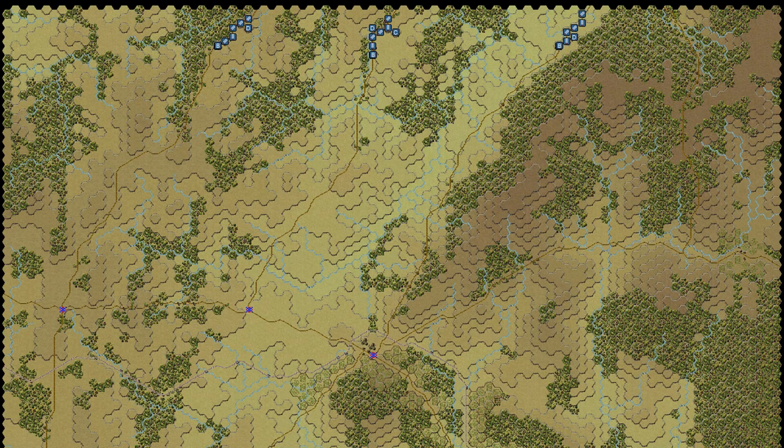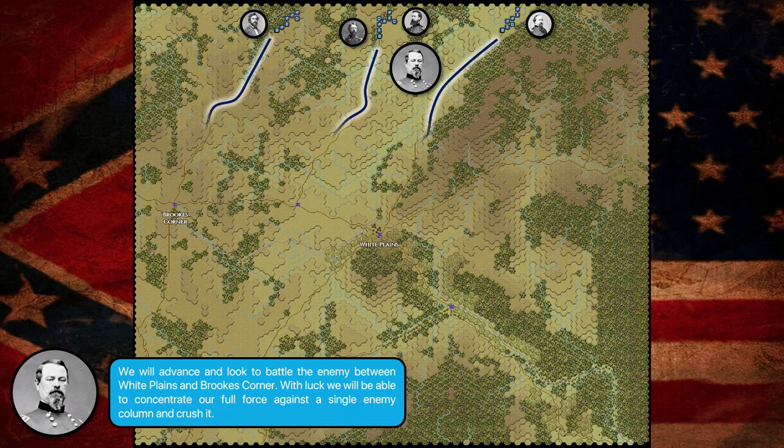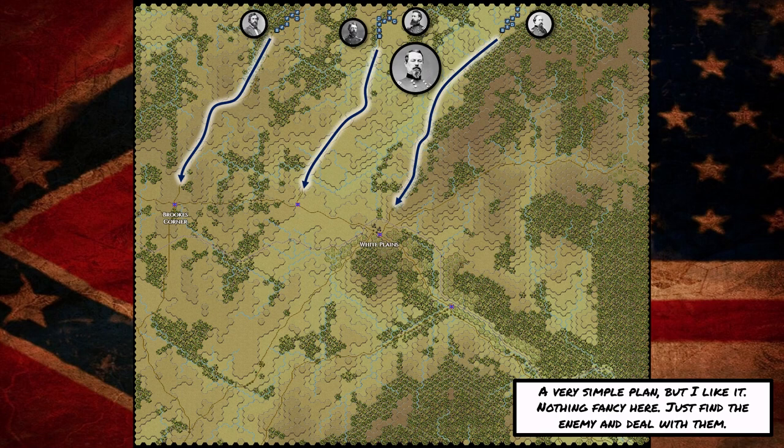Now let's go to the Union command meeting and discuss their plans. The Federals opted to advance along all three roads. McDowell wrote his generals: 'We will advance and look to battle the enemy between White Plains and Brooks Corner. With luck, we will be able to concentrate our full force against a single enemy column and crush it.' Just like with the Confederates, this is a very simple plan — but I do like it. There's nothing fancy here, just find the enemy and deal with them. The Federals are staying relatively compact, which can be a good thing, but there's really not much to worry about from the Confederate perspective — no side columns, and the Federals are going to pretty much stick to just one part of the board.